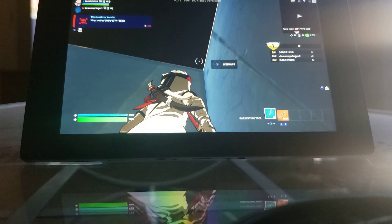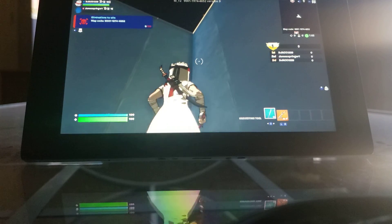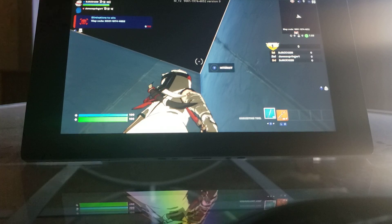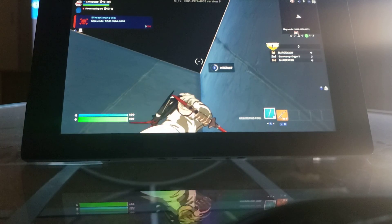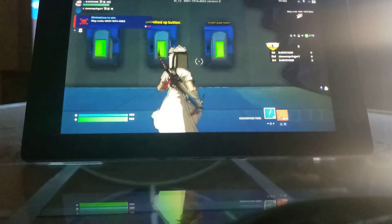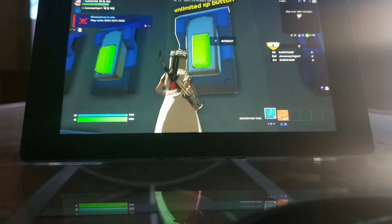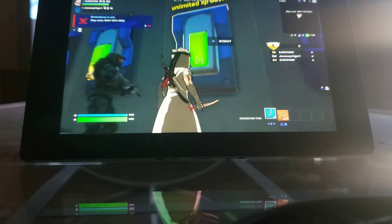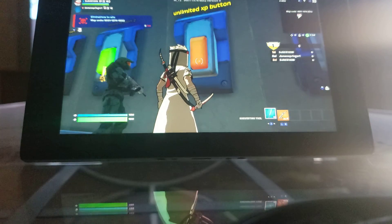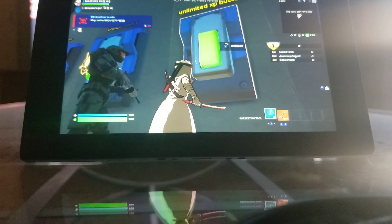Go down the stairs and then go into a specific corner. Point your cursor — the middle thing — up at the ceiling, like that. Then you have to press interact. There's a realm that you get into, and if you press and hold this button, you get unlimited XP. My friend got it, let me show you.